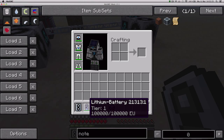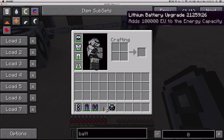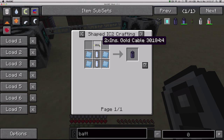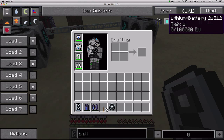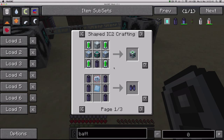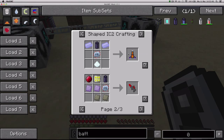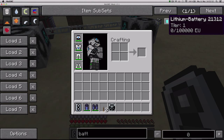Next item is a lithium battery, which you craft with some lithium cells, aluminum plates, and gold cable. You can use it in many recipes that require energy crystals as a substitute — for example, to make MFEs or mining lasers — and it also acts as a battery.